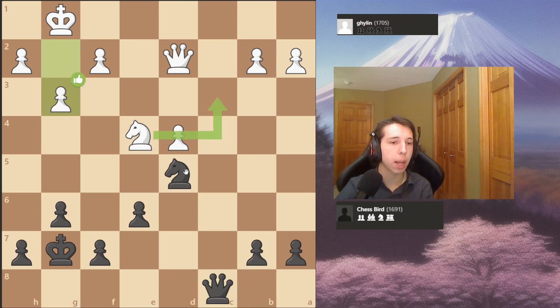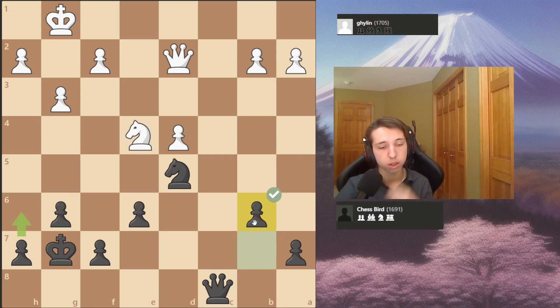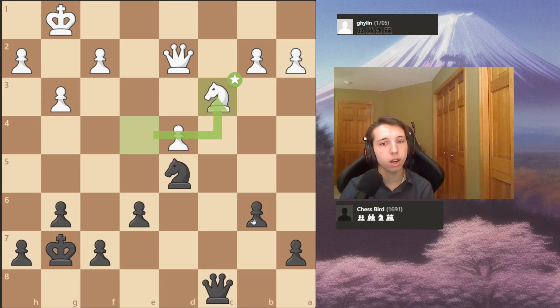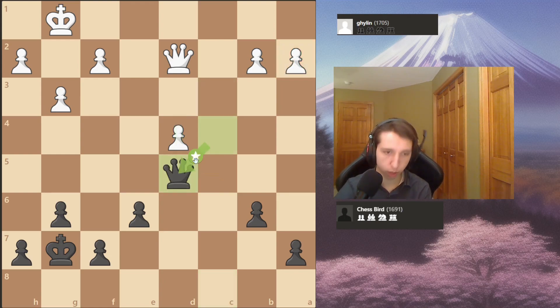My opponent plays g3 - I assume to stop any shenanigans and give his king some luft. I play b6, trying to stop his knight from coming in to c5, which is the strongest square for his knight. The knight goes back to c3, and I play queen to c4. I have a very steady advantage - this is a good move because it attacks the pawn and reinforces my knight.